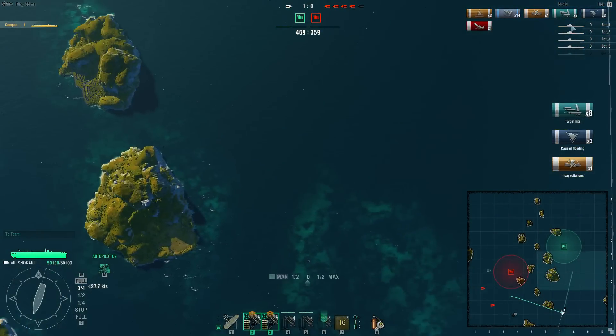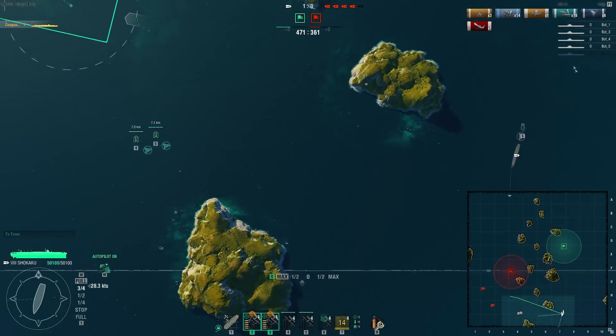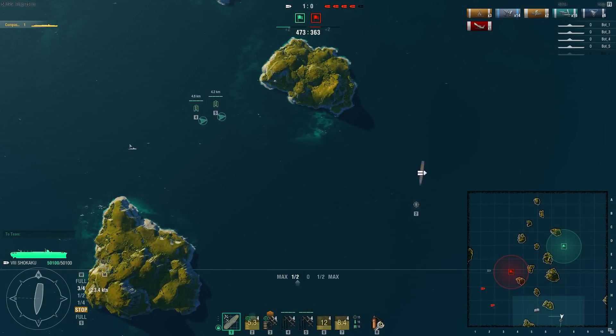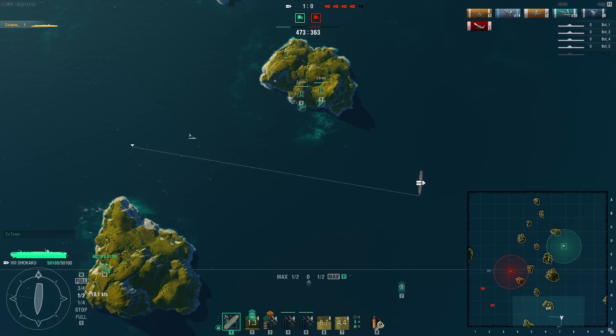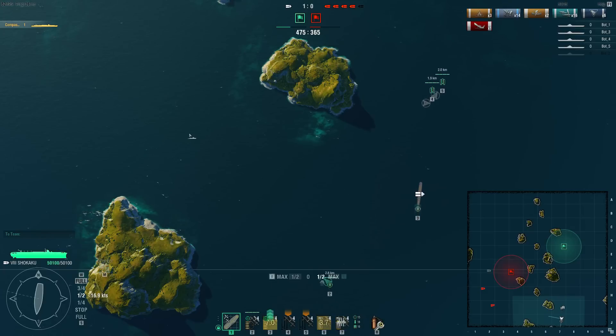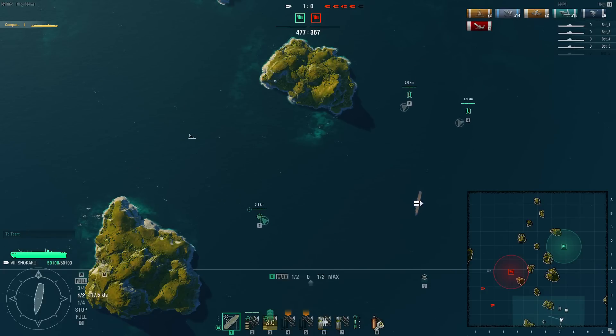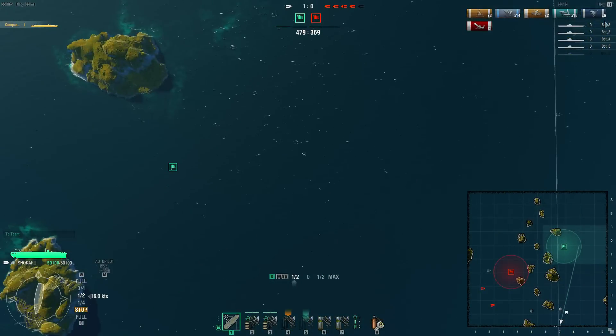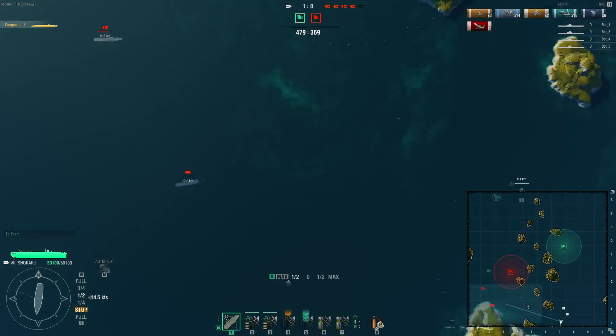That's really it for the new changes I've made. I just got to make a few changes to the carrier. Carrier, move. Full speed ahead. Autopilot mode enabled. Port to port. Autopilot mode disabled. Stop engine. Most of the controls still work the same as before.